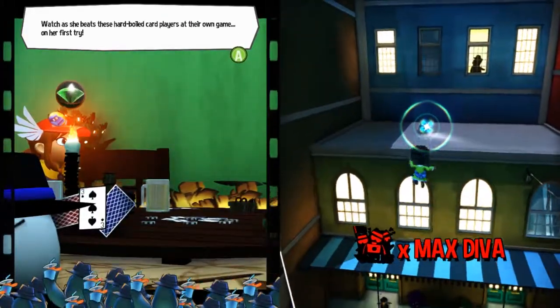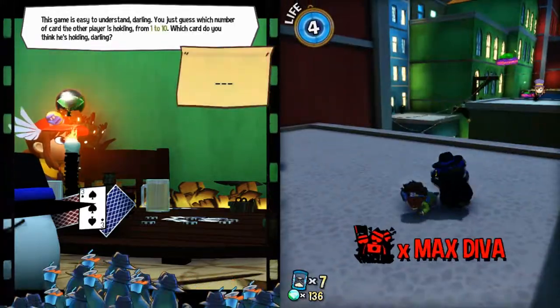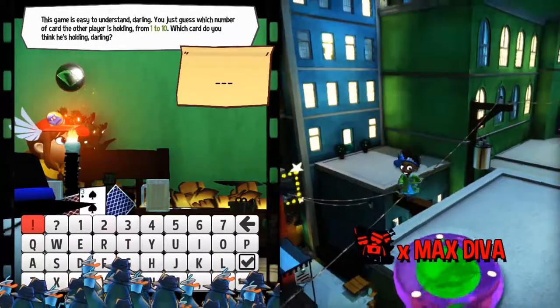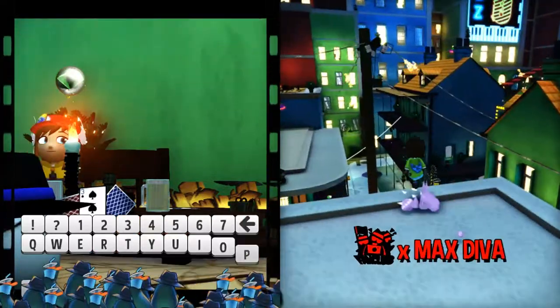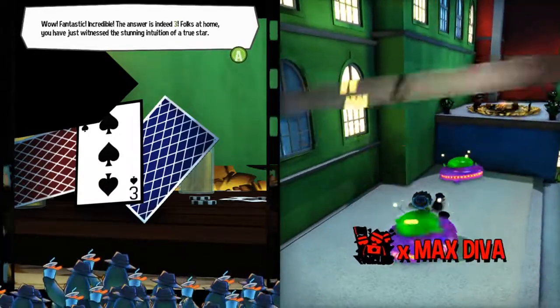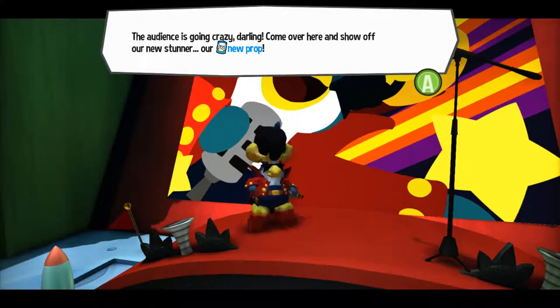Watch as she beats these hard-boiled card players on her first try. This game is easy to understand, darling — guess which number the player is holding from one to ten. Oh, I can see he's holding a three. I guess that's it, so you're guaranteed to get it right. That was quick — I guess it's because there's both of us running around doing it.